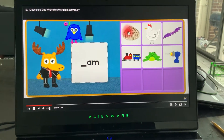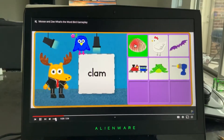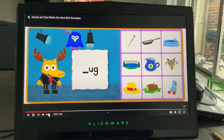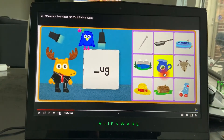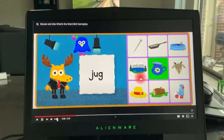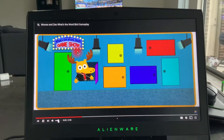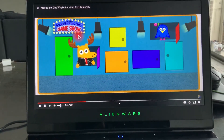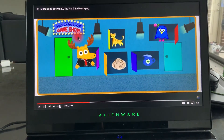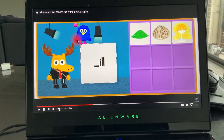Will you find the picture of the thing that ends with the sound 'am'? Wonderful word finding! Will you find the picture of the thing that ends with the sound 'ug'? Jug! You found the picture! You found all the pictures — time for level two!